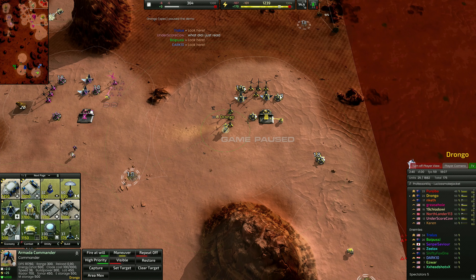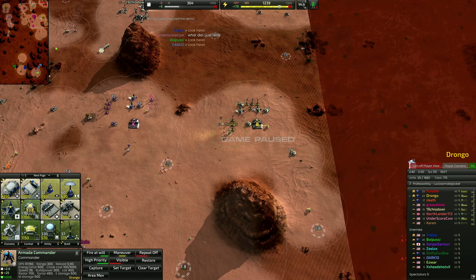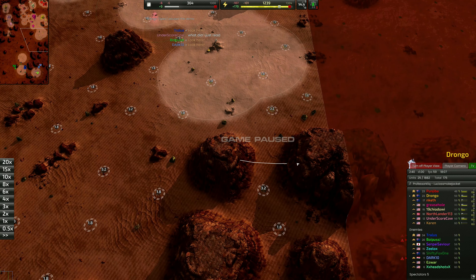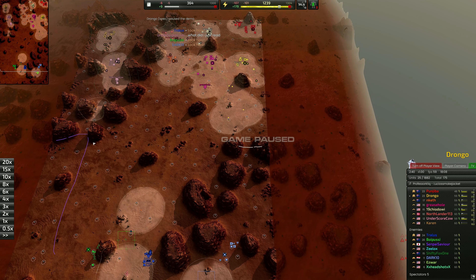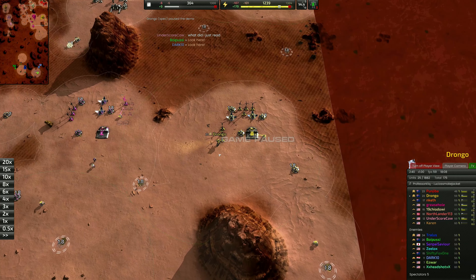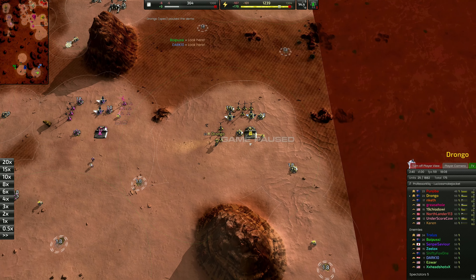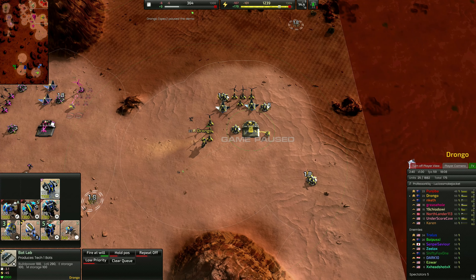We are going to be leaving the base. Our commander's goal is to get up onto the front. We want to try and hit this position. On this map there are about four lanes, and we want to get up here and defend this lane as quickly as we can. At the same time, we want to make sure that we spend our resources before we do that. Some of the rules people use is don't leave your base until you've spent all your metal.